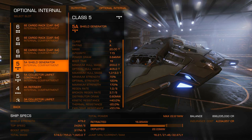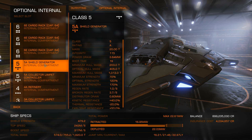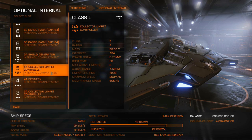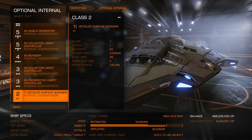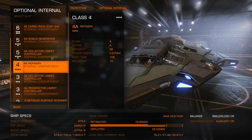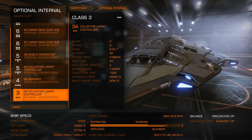For optional internals, you're going to want as much cargo as you can, but it is important to have some kind of shield — I end up running into asteroids a lot while flying around. You're going to need collector limpet controllers (I have two), a refinery, a prospector limpet controller, and a detailed surface scanner. Those four things are mandatory. The shield is optional, and after that just cargo racks and maybe an extra collector limpet controller.